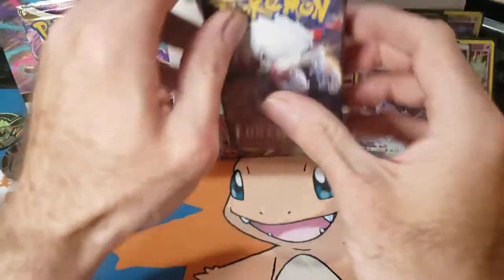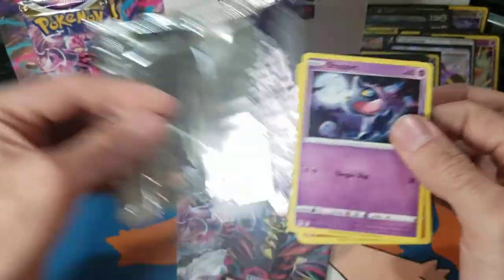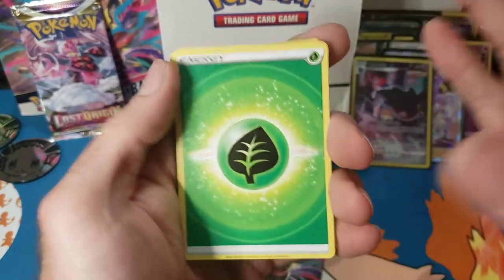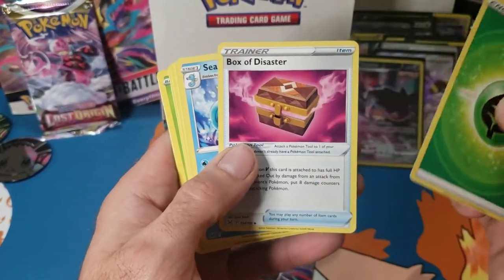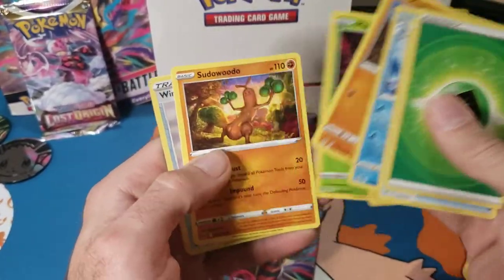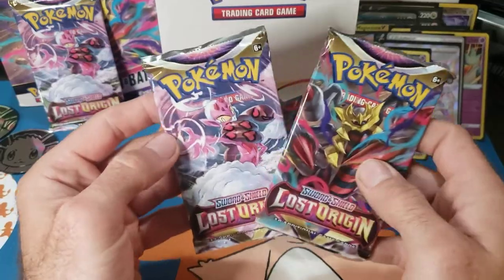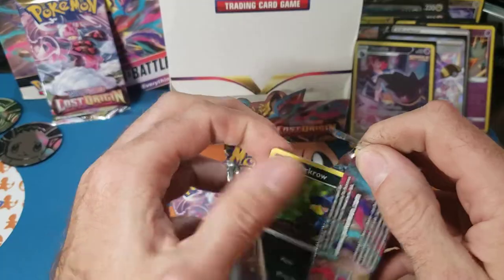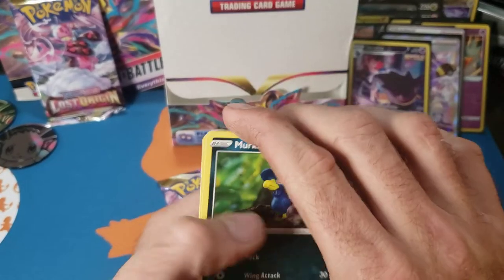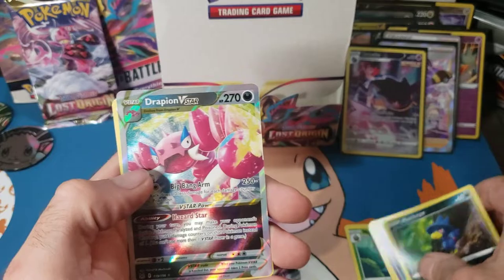Last three packs of this Lost Origin booster box! We already got the secret rare — I doubt we'll get another one, usually only one per box. White border — leaf energy, there we go finally! Box of Disaster card — but this has not turned out to be a box of disaster. Pack: Seadra, Riley, Shuppet, Machop, Pikachu, Phantump, Sudowoodo, Windup Bomb for the reverse, Cramorant for the rare. Last two packs — white border — didn't do the card trick. And of course we get a good pull without doing the card trick — a Drapeon V-Star! Look at that!